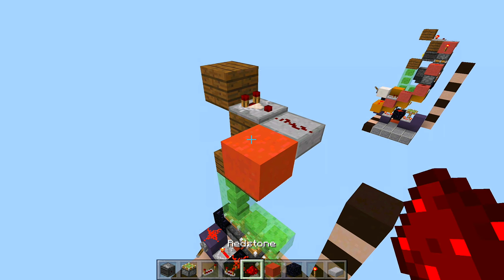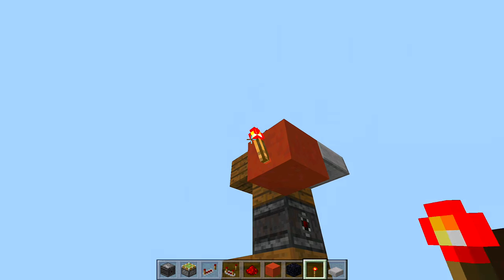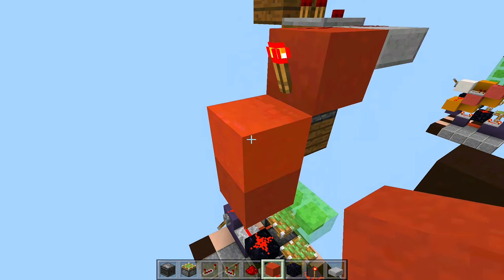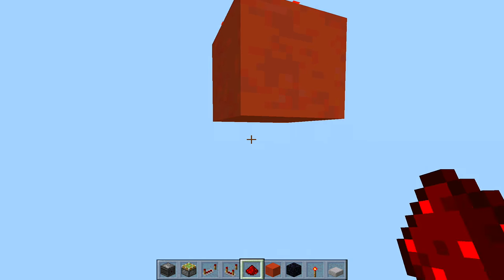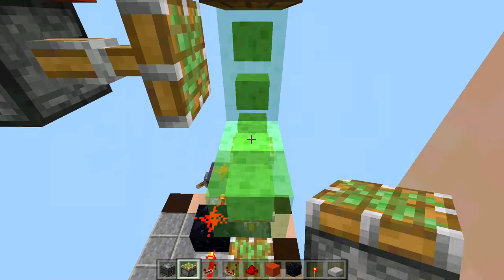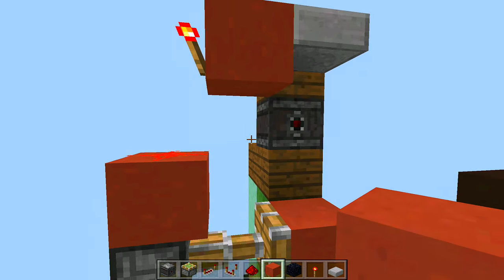Swing right back over here and in front of this comparator place an upside-down slab, place redstone on top of that slab, then a block to the left with more redstone on top. Coming off the side of the block place your redstone torch. Come right underneath it and go down two blocks, break the middle block. On top of this block place redstone — it should come on thanks to the redstone torch. Then swing underneath the block with the redstone and place a sticky piston facing inwards — it should extend out. In front of that sticky piston place a block; that is your lockout switch.